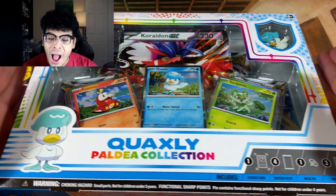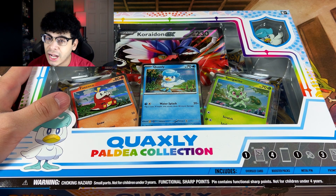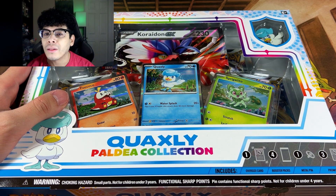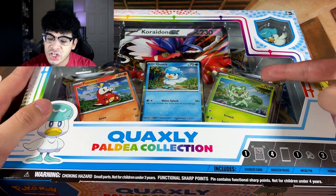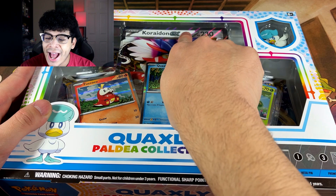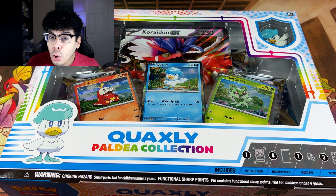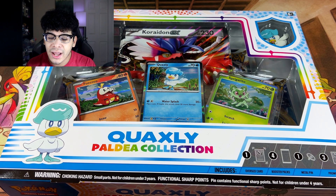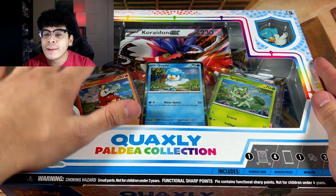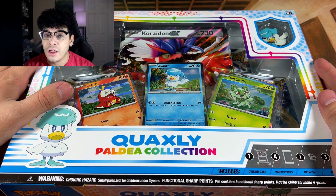Check this out — we got the Quaxly Paldea collection box, and it does in fact contain the first ever Scarlet and Violet Pokemon cards. The first sneak peek at what the new cards are going to look like. You can see silver borders and you can see the old-school EX symbol. It's more like modern and old-school because it's a mix of both. But like I said, the first box we have is the Quaxly Paldea collection, but that's not all we're opening up — we're also opening up the other two.